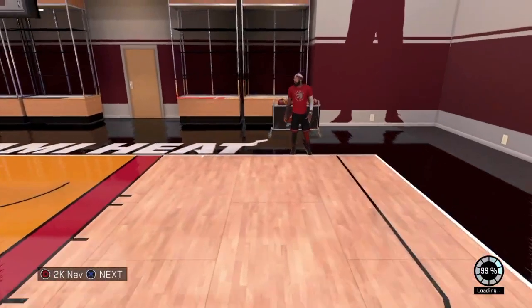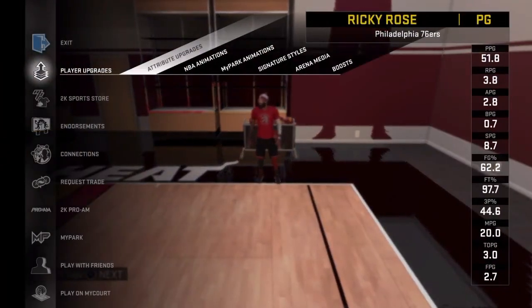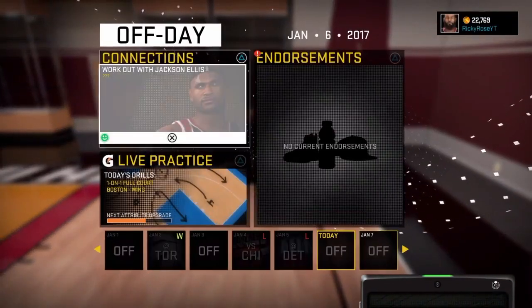This character right here is my point guard. I have two other characters including my center and the shooting guard that I just made. That's why his rank is not that high — his overall stat is not that high because I'm working on all three characters trying to get them all up.